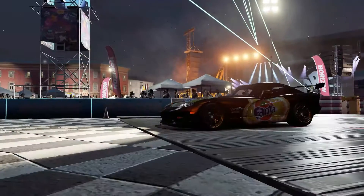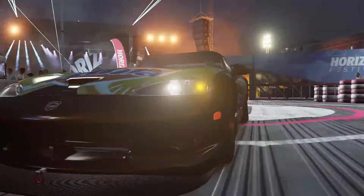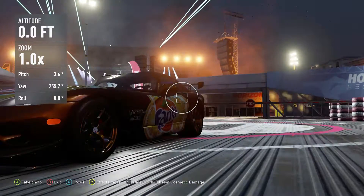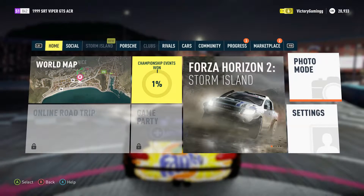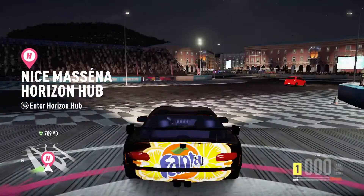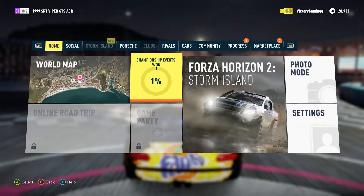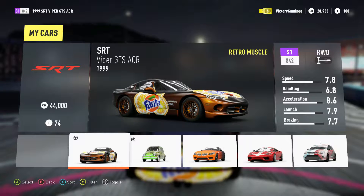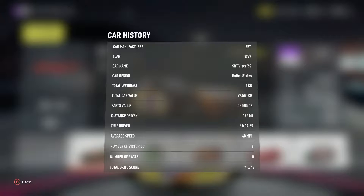All right guys, what is up, Victory Gaming here for another episode of Forza Horizon 2 — this is episode 3. You can see we have ourselves an already built car. Yes, I did the tuning myself. It's a relatively cheap car, it was 44 grand, and with all the upgrades it's probably about a hundred thousand. 740 horsepower by the way — very nice car.